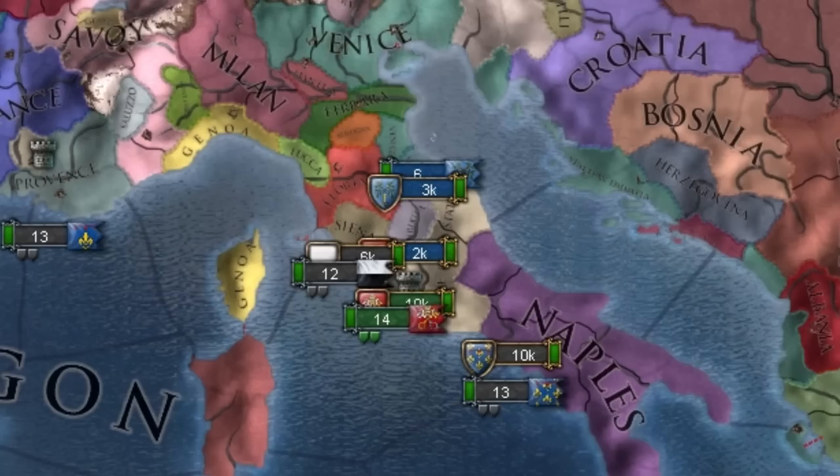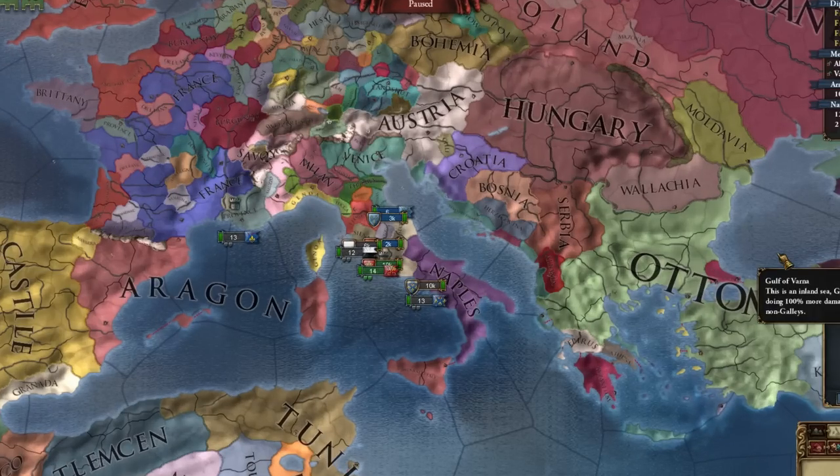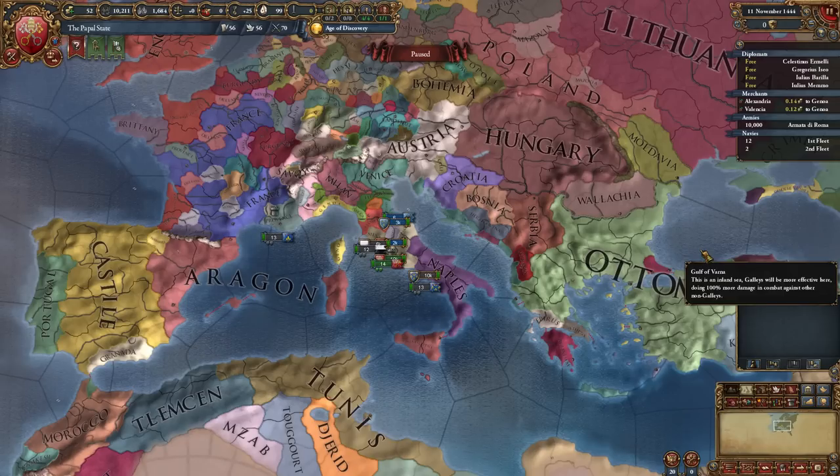Hello guys, Lucas here. The Papal State is one of the more difficult Italian countries — but beware, not because it's hard to play. You have to do so many things with it at the start that you will surely forget something.